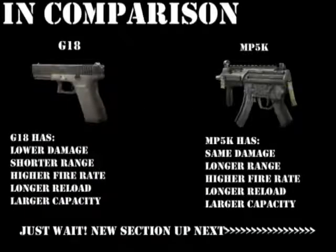In comparison to the Glock 18: the Glock 18 has lower damage, shorter range, a higher rate of fire, a longer reload time, and a larger capacity. And since there's no other gun right around it, I've decided to compare it to the MP5K. The MP5K has the same damage — that's why I call the PP2000 a Pocket SMG. The MP5K has a longer range, a higher rate of fire, a longer reload time, and a larger capacity.